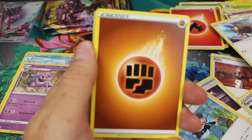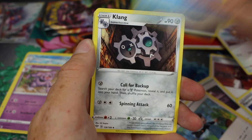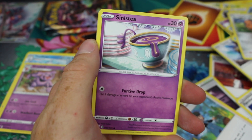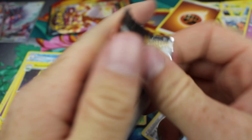Pack six. I'm going to try and speed up a little bit so the camera battery doesn't run out. We've got Ground Energy, Simisage, Skitty, Rowlet, Wishiwashi, Puffin, Sinistea, Dartrix Reverse, and the rare is a Mimikyu regular rare.